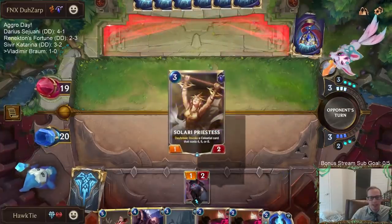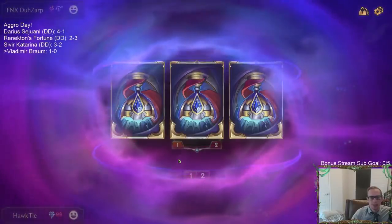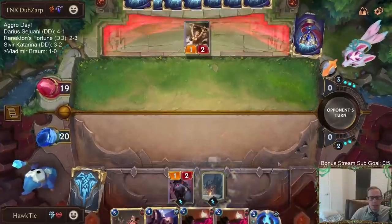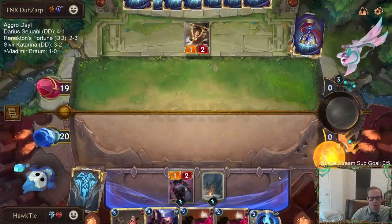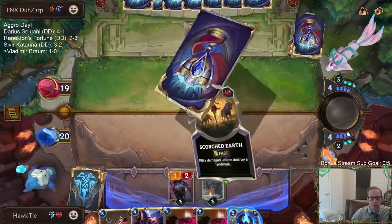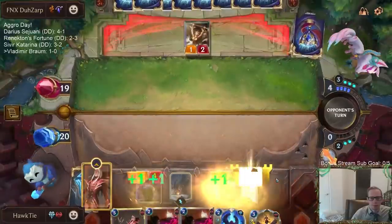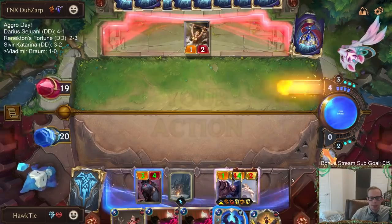There we go. We have our two spell mana for Trollchant - rewarded! Now we have the Bloodletter and Braum combo, so we're completely rewarded for waiting. Because that's busted.